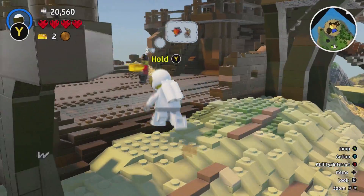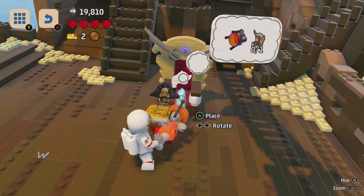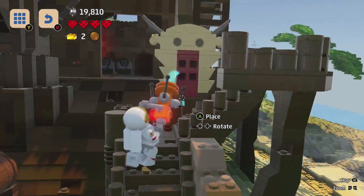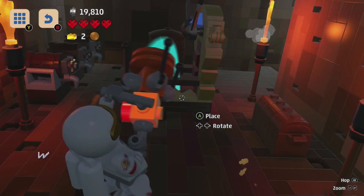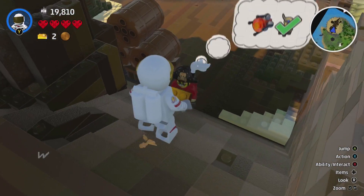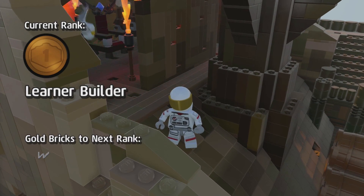Once we place this throne it should let us fix the ship. Let's get the throne out and place it — I think the captain's quarters would work, even if there are cannons in there. It's the only room area, so I think he'd want it somewhere he can sit and boss everyone around. Awesome — we've gotten all three gold bricks!